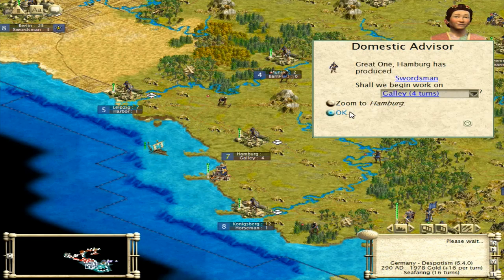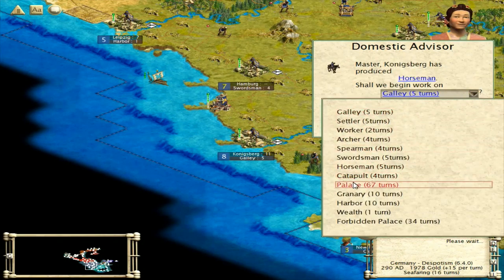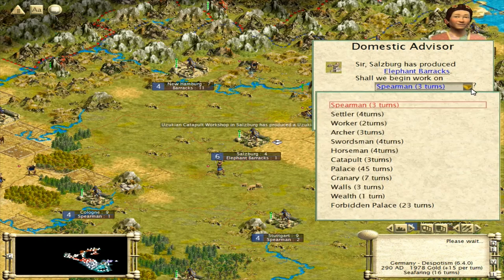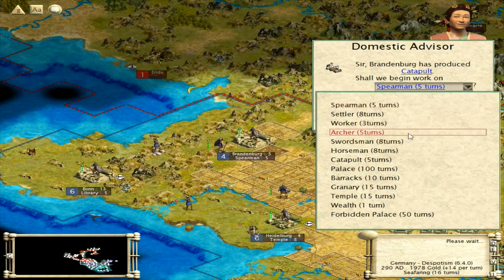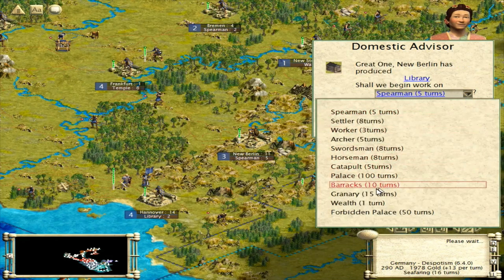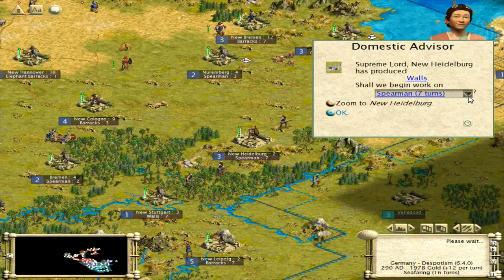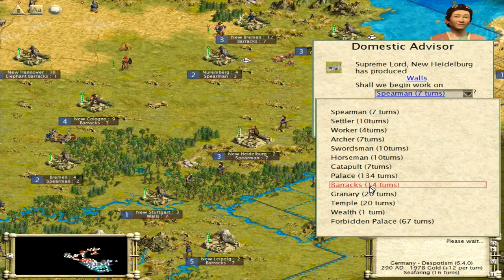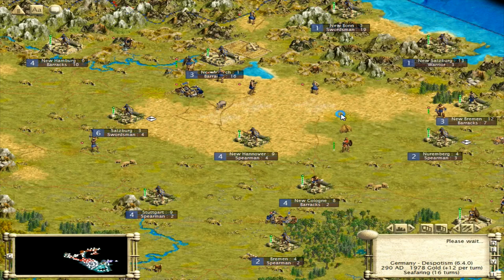We're going to go sword again. We have to start watching our cash here soon. We're going to go swordsmen again. Let's grab another horseman. Elephant barracks completed — he's already got a normal barracks. Let's do some swordsmen up here. Let's put a barracks in now. Library on the border — we've got our walls already, so barracks are going in next. We want to get those veteran elephants.